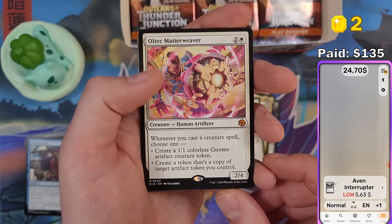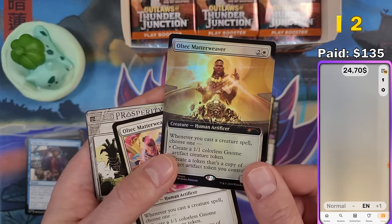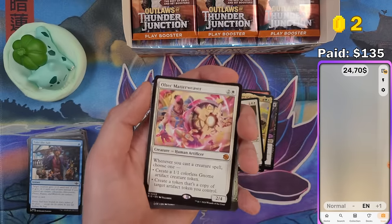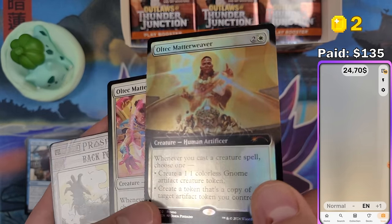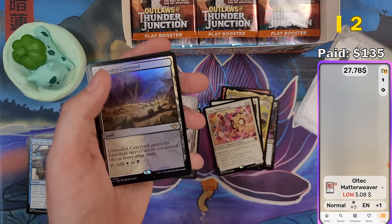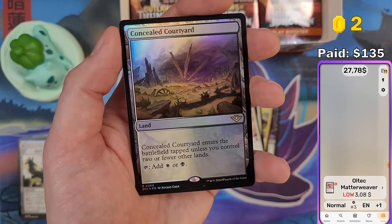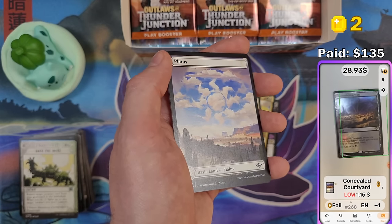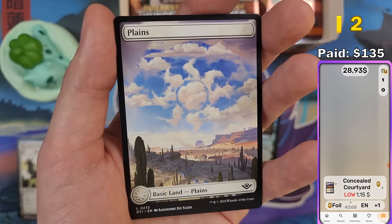Altec Meta Weaver — I got the promo version from the pre-release event, and this is the normal version. That's actually a mythic — let's scan it. Three bucks, not bad. And we got a dual land here — Enebred Field, tap unless you control two or fewer lands. Just a normal rare dual land. In foil, $1.15 — pretty good.